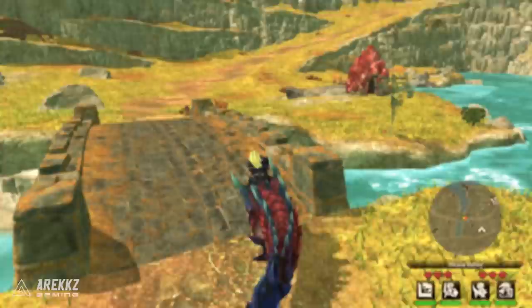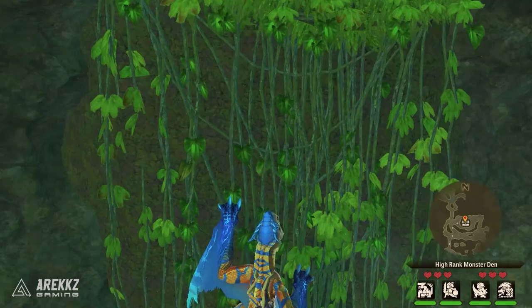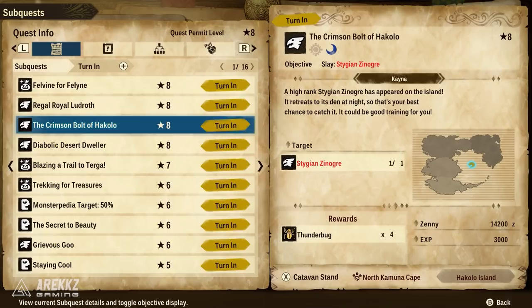Outside of evidence, as you're exploring random dens — whether normal dens or high-rank dens — you have the chance when opening chests to occasionally obtain some bottle caps. The frequency seems a little bit greater in high-rank dens, but the numbers can vary and you can still get them from dens.